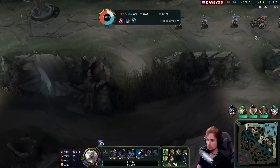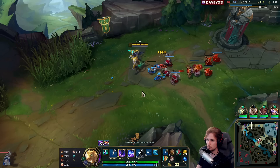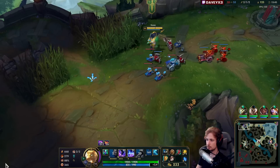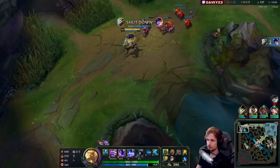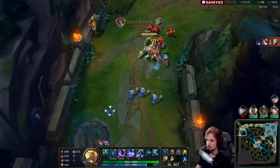I'm going to Teleport back — I don't want to lose the wave and there are no objectives on the map. My TP will come back in about 185 seconds because we have Cosmic Insight in the runes, so the cooldown is very short. We just permastack and take it very slowly — there's literally nothing happening on the map. I'm going to build up the wave, push it under my tower, and then go for a flank. We'll also get more damage on Q since we can stack all the last hits.